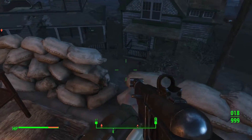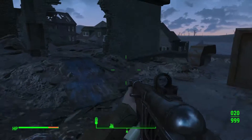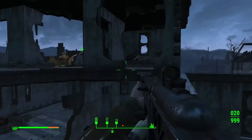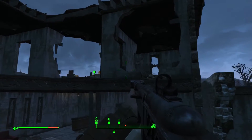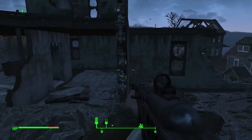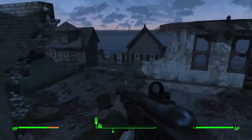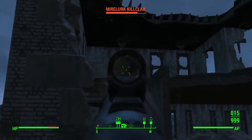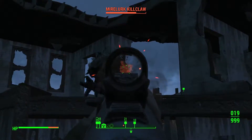The turret and I almost took out another one of those mirelurks over here. Whoa, that was kind of close. He moves a lot, we can't really get him. We don't have any more grenades and we still have like two enemies somewhere around here. Let's try to get him out of hiding. Shooting him in the butt — yeah, shooting mirelurks in their ass, that's our job.